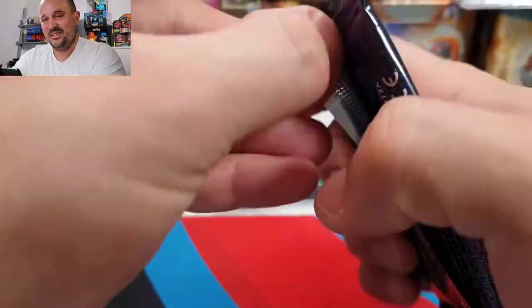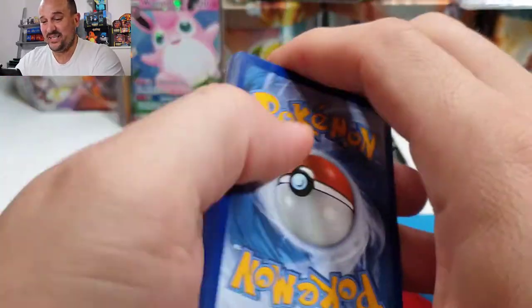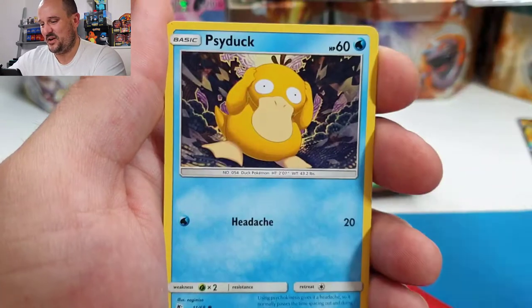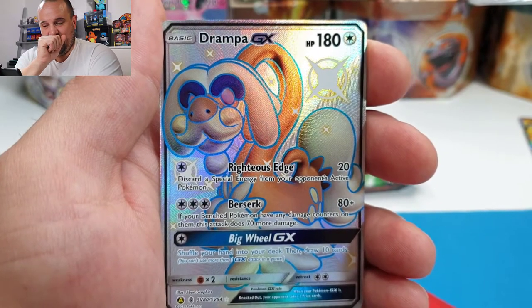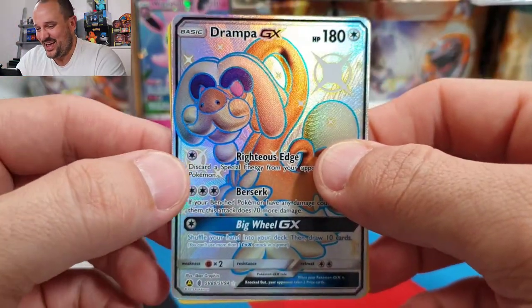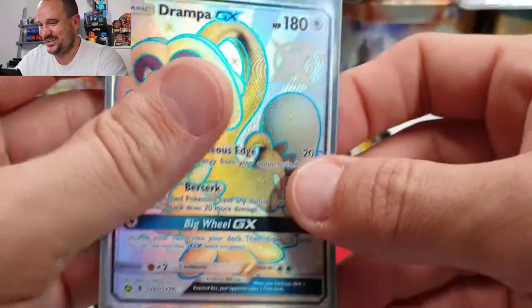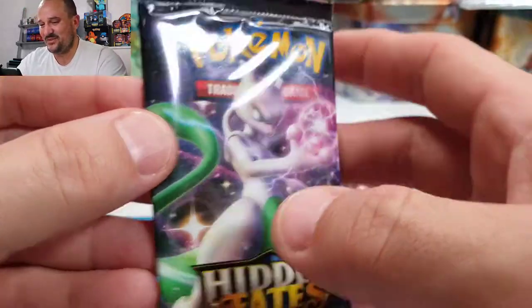Is this the opening where we pull another Charizard? The luck we've been having — it's either going to go one of two ways: we pull nothing from here on out, or it's going to carry on and we pull something crazy. We start off with a Fire energy, Magmar, Brock's Grit, Chansey, Charmander, Clefairy, Psyduck, Magikarp, Staryu — and a Drampard GX shiny and a Butterfree! Oh my god, I'm so happy I'm recording this — no one will believe it! Drampard GX and there are still two packs from this tin to go.